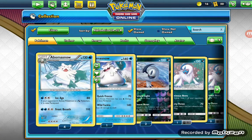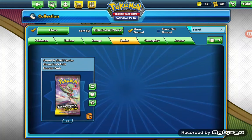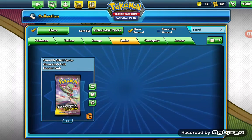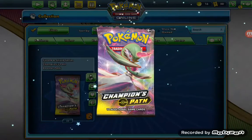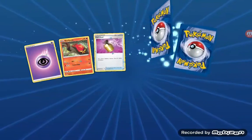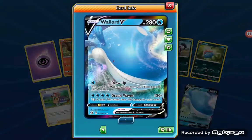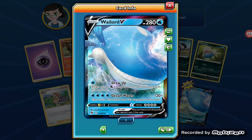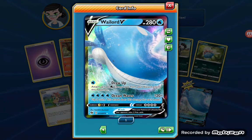Hello again everyone. Today we're gonna be opening a Champions Path booster box online. I said I would open it today and I am a man of my word, so let's not waste any time - we're only 20 seconds in - and just yeet these packs open. Oh, that's a good start! 30 seconds into the video and we got a Wailord V already.